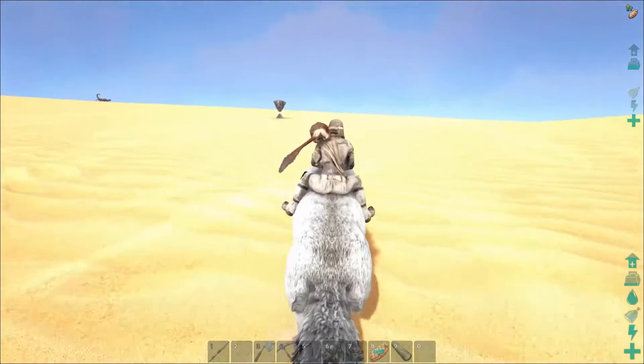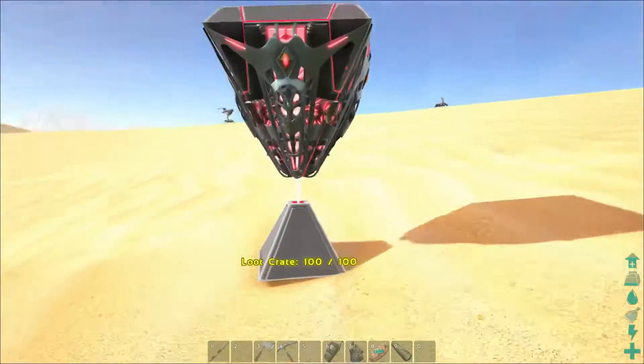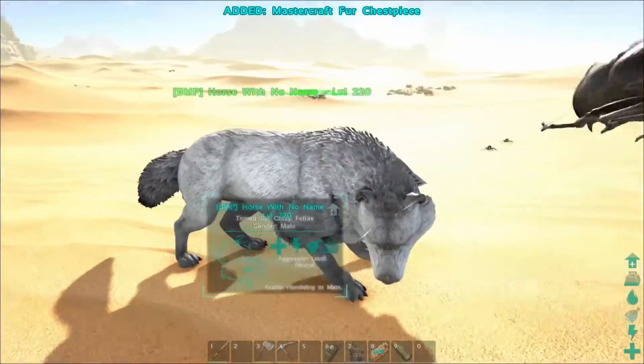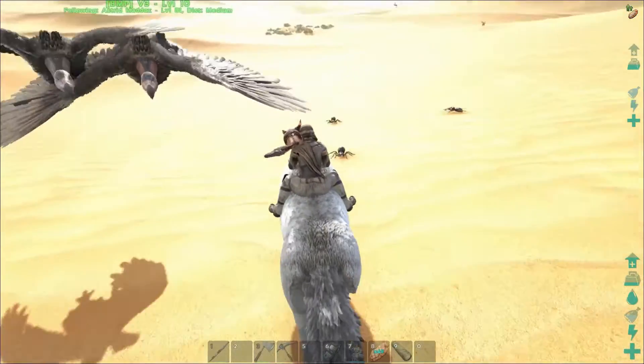What's this? A drop! Got bad things coming. Oh, Mastercraft fur chest piece — nice. A drop.